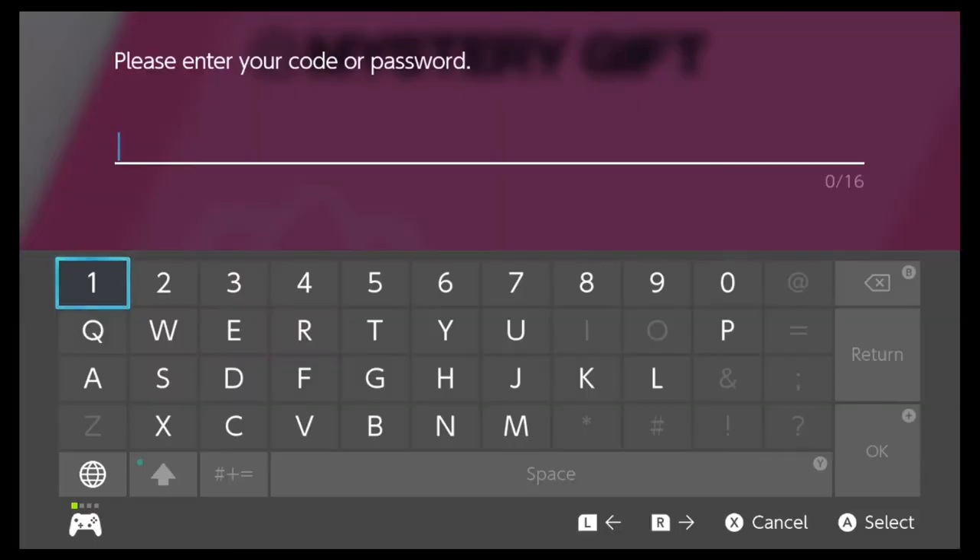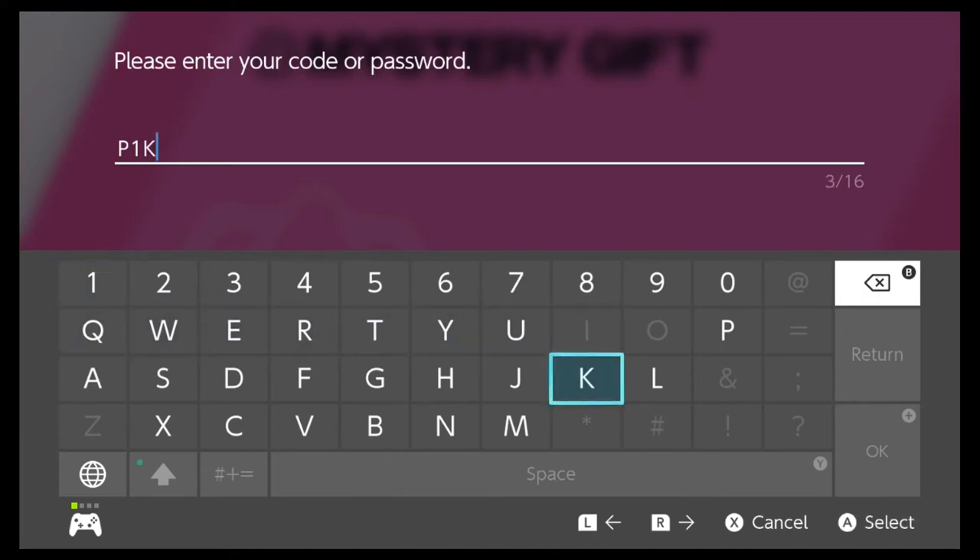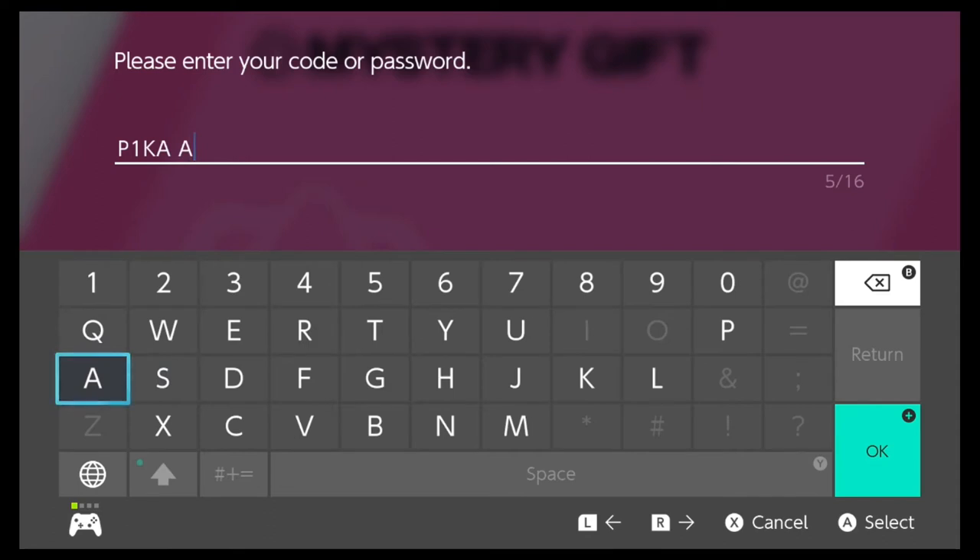We're gonna go ahead and put in this code, which is P-1-K-A-A-D-B-A-C-E — Pika advance.